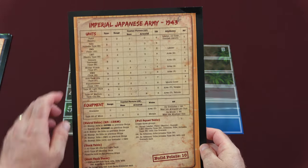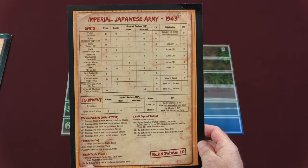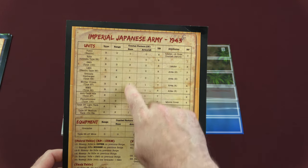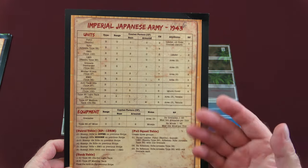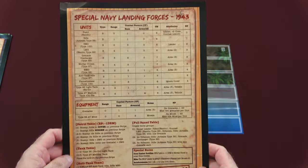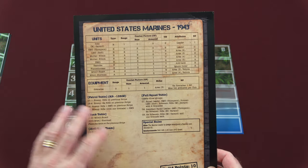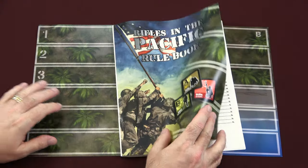Here's the Imperial Japanese Army sheet — unit names, equipment, patrol table, tank table, anti-tank team, full squad table, and the build cost here is 10. This tells you the type of unit, the range, and combat factors including a base combat factor and your target number. That's basically what you're trying to hit — you want to get equal to or greater than that target number to successfully hit the enemy you're targeting. On the back, we have the SNLF with the same layout. Next, we have the United States Marines — exact same layout, cost build point is 10 — and then the Commonwealth on the back. Next, let's take a look inside the rulebook.